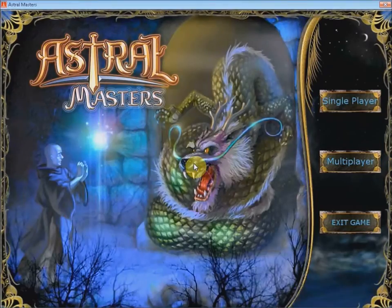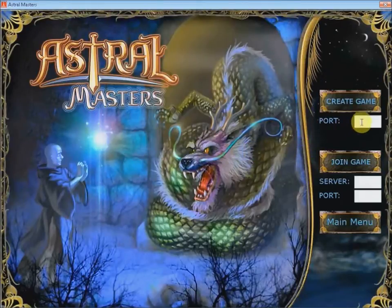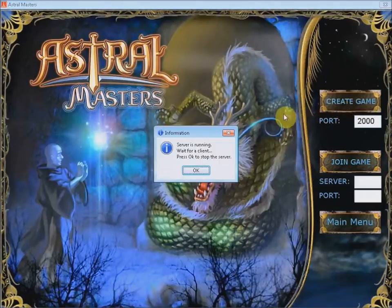To create a server, first click on the Multiplayer button, then insert the port where the server is placed, click on Create Game, and now the server is running.